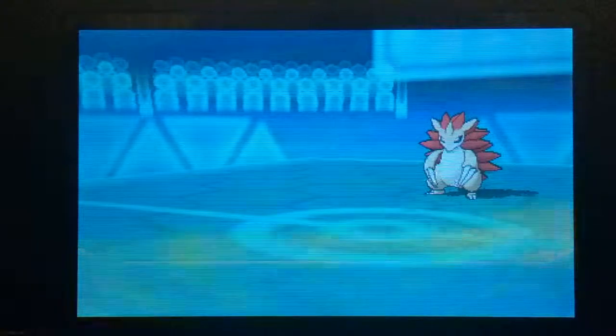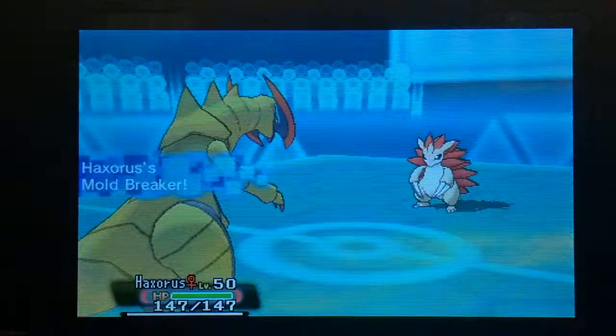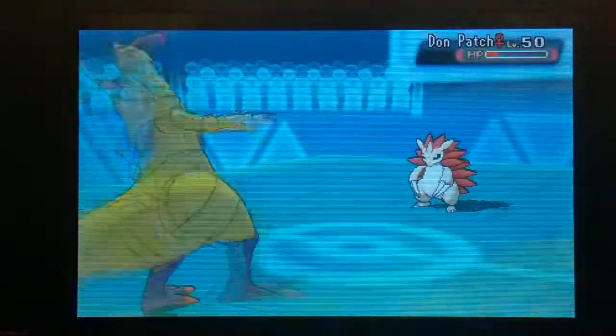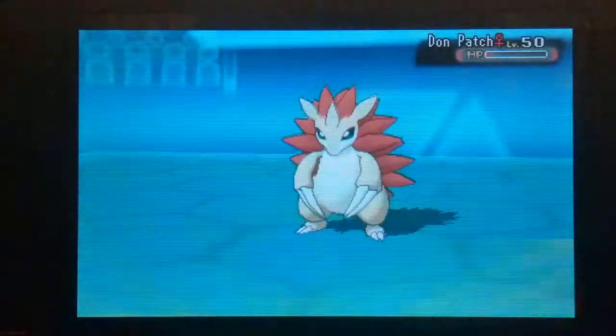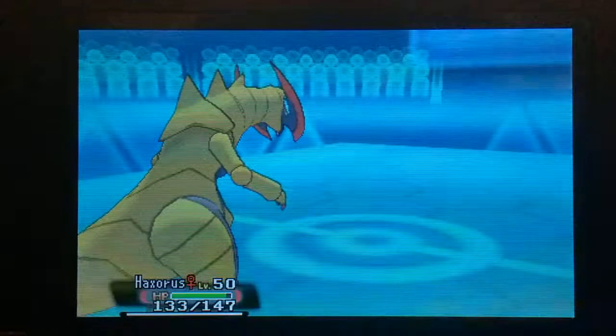I didn't feel any need to mess around with this thing anymore — needed it out of the way in case I need to bring Marowak in later. So we go out into Haxorus. The mould has been broken all the way and we're just going to straight up Dragon Claw it, to stop it getting any more fun and damage off. And that is going to kill it. Haxorus is holding a Life Orb.